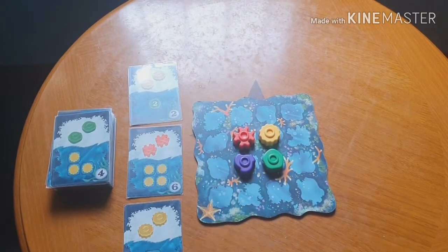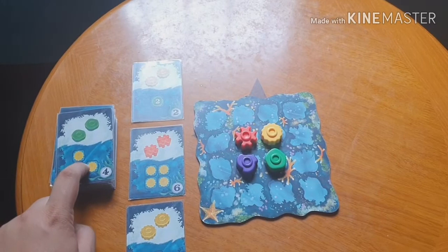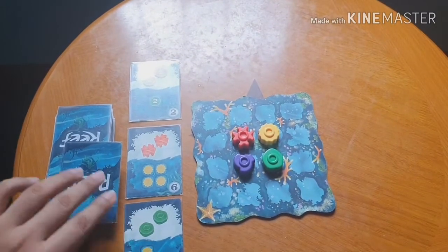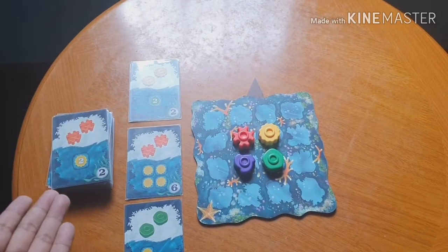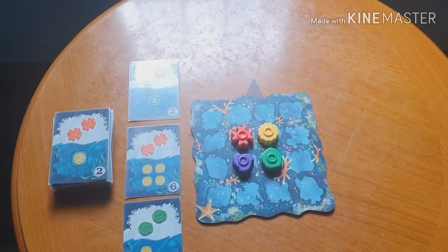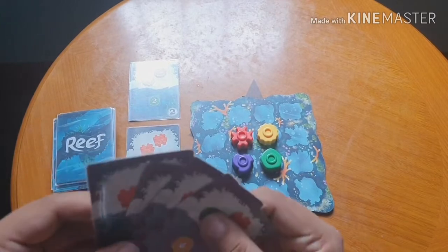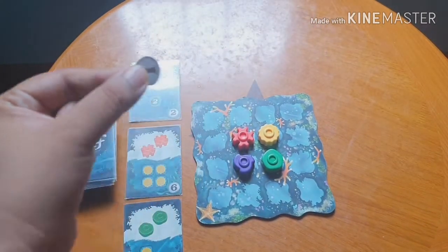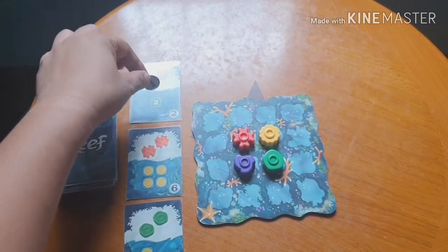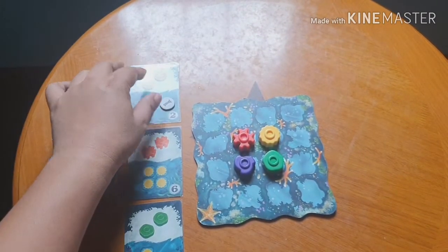A new card could be any of the face-up cards or the top card of the deck. If you choose a face-up card, just take it and replace it with the top card of the deck. That's one option. Or you can take the top card of the deck by paying one point token, and then place that token on the face-up card with the least points — so the next person who takes that card also gets that bonus point.